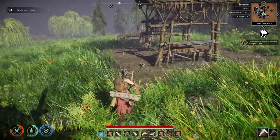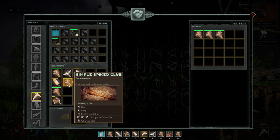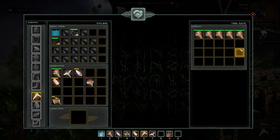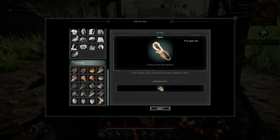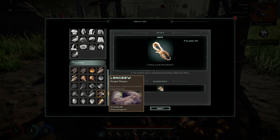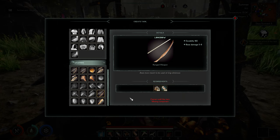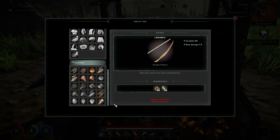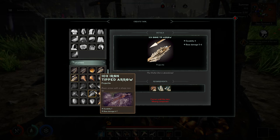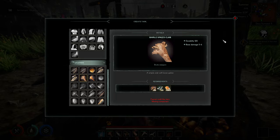We need to make some tools. I was making these clubs — I want to arm everybody. Let's see what else we can make. Longbow — what do we need for that? A wood shaft. We need the carpenter shop, but I'm not sure how to find it. Can we make more clubs? Nope — we need more bones and more sticks.